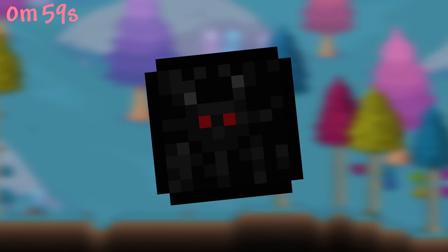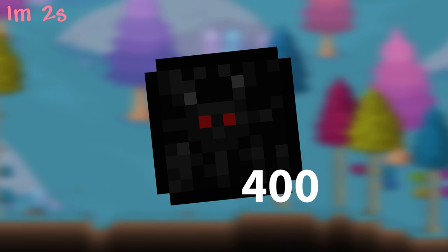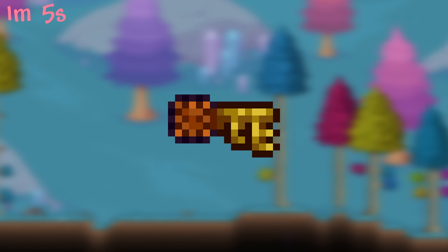All wall blocks in Terraria require 400 copies to complete research in Journey mode. In 1.4, the Temple Key became noticeably shinier.